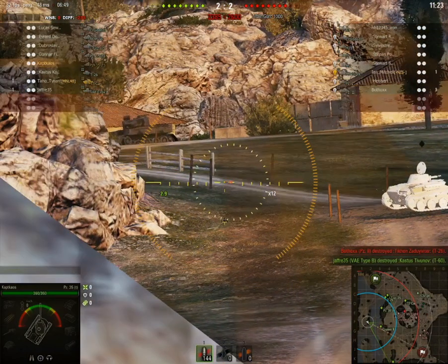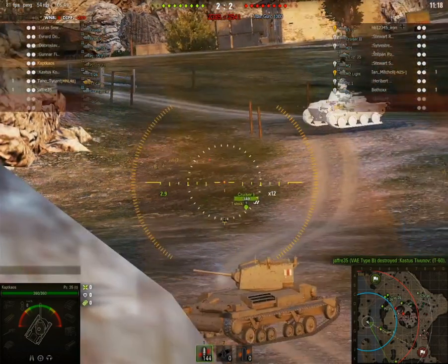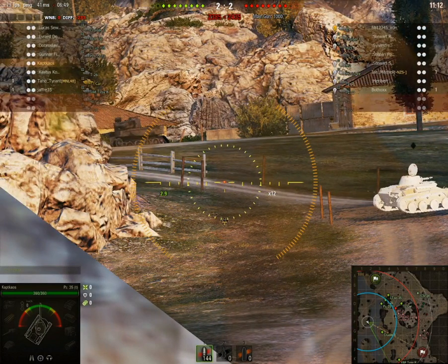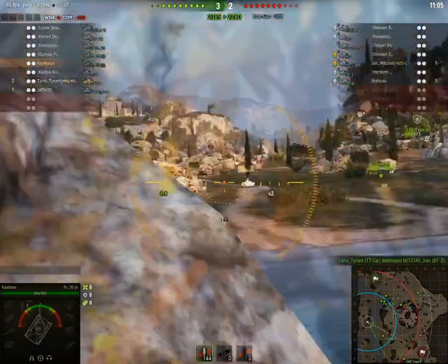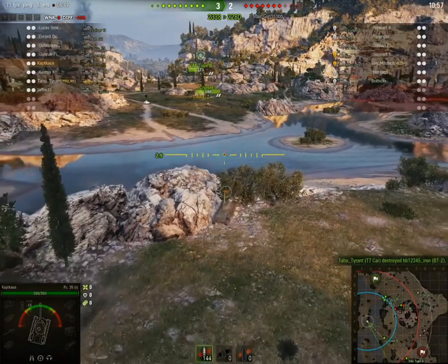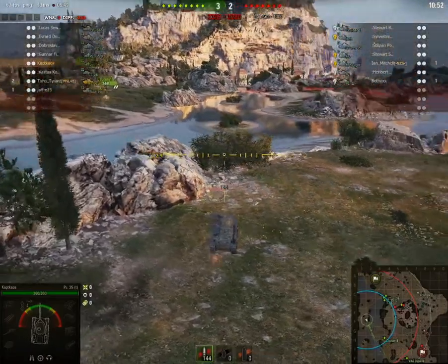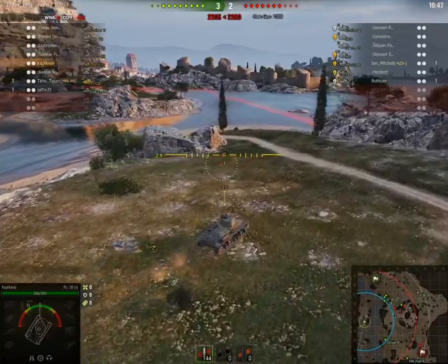I'm waiting for a bit longer — he seems to be showing up. There's the other teammate down there, so I keep waiting to see if anything else shows up, but nothing's showing up on the situation map. Another red player's gone, so there's two red players gone and three green gone. At this point I decide I'm going to move from this position, go back out, and then go over to the right.